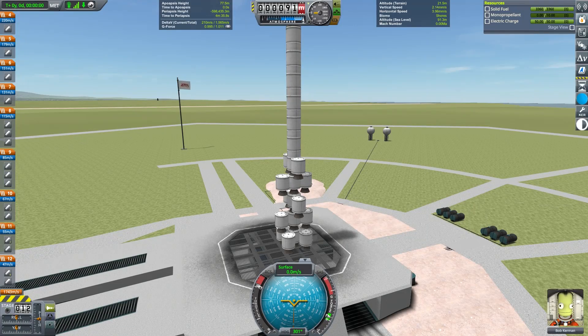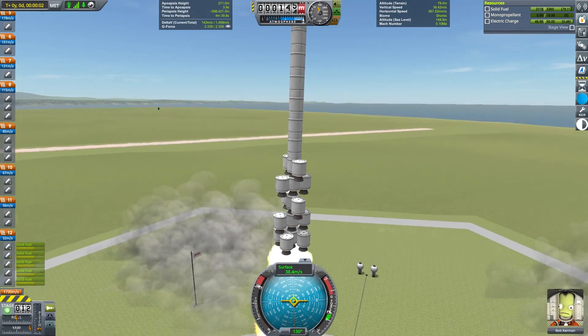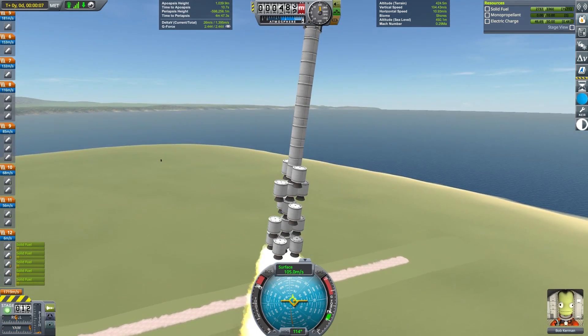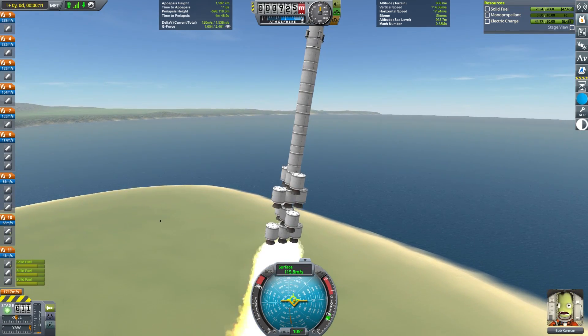One of the obvious problems here is that I do not have any decouplers, which would seem to prevent me from using any stage design. However, I can achieve staging by mounting the flea engines inline and using the first bit of fuel on the upper stages to burn off the lower stage.